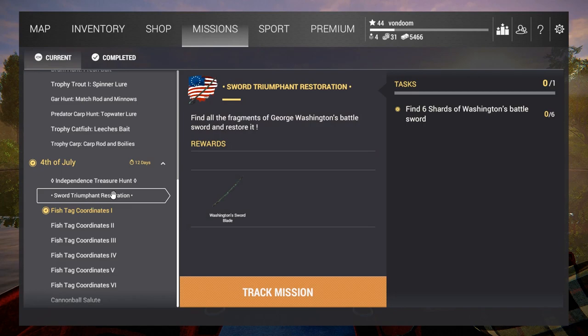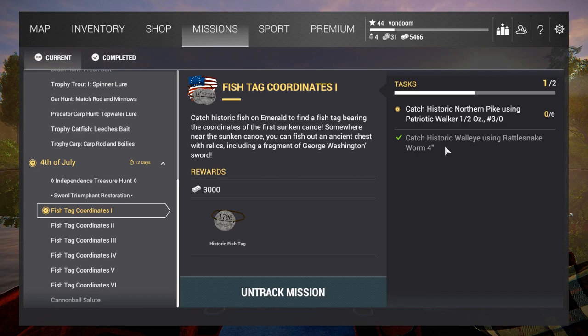The first step is to find six shards of Washington's battle sword, and for that you're going to need to do six quests. You'll have to catch historic northern pike using the special lures provided for this event, which you have to purchase or find — I'll show you how to find them in a bit. Also historic walleye.